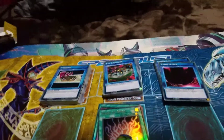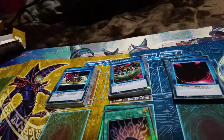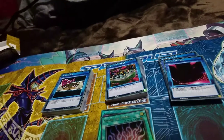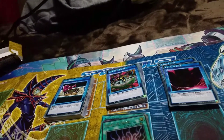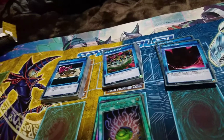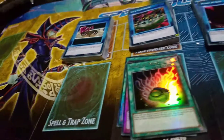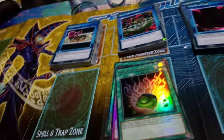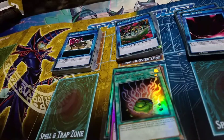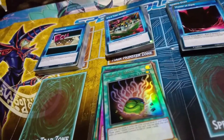Hey guys, what's up? It's Femgem here, and today I'm going to bring you a video of an opening of Yu-Gi-Oh!'s newest Speed Duel Structure Deck, Destiny Masters, which includes the Maximilian Pegasus Starter Deck, Yami Starter Deck, and the Ishizu Starter Deck. I bought this mostly because I wanted the Ishizu card, mostly because I'm going to be building a Gravekeeper deck, because I know they got new support in Soul Fusion.